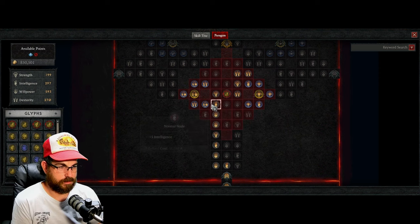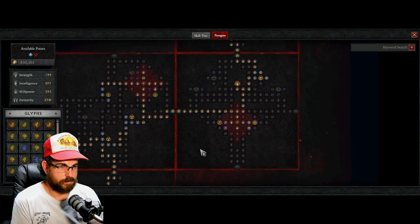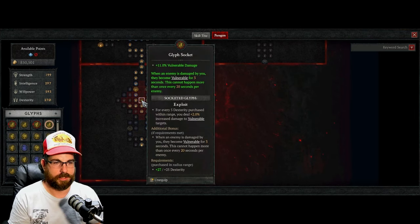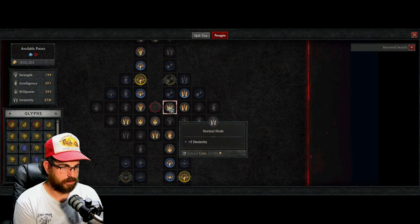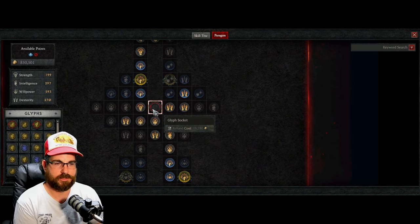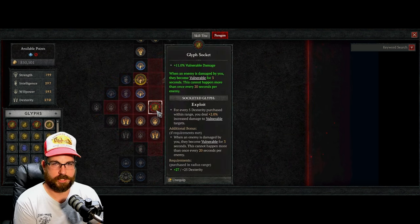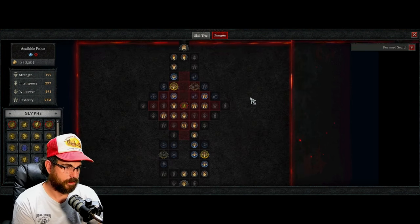If you're just hitting level 50, the best starting glyph is Exploit — put it in the vulnerability spot. On the first board there's already enough dexterity nearby: dexterity, dexterity, dexterity, dexterity — enough to use a dexterity-based glyph right away. The second you put it in and invest the Paragon points, it's unlocked and working for you.